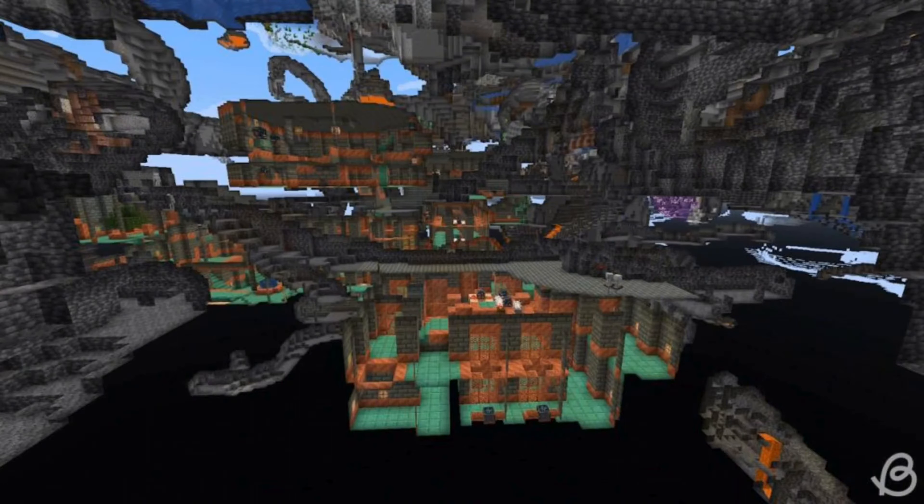The first way is exploring cave systems. The first and most spontaneous and natural way of finding Trial Chambers is to discover them while exploring your world. Trial Chambers are generated in the underground portion of the overworld in Minecraft. They are fairly common and appear in the deeper layers. Unlike the ancient city that generates a few blocks above the bedrock layer, Trial Chambers don't appear that far down. Sometimes you may even discover one so high up that some parts of it appear in the stone layers.